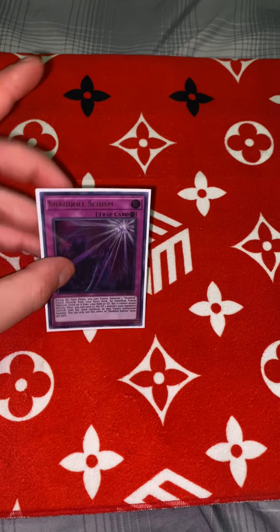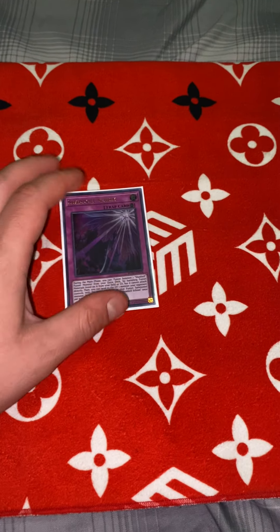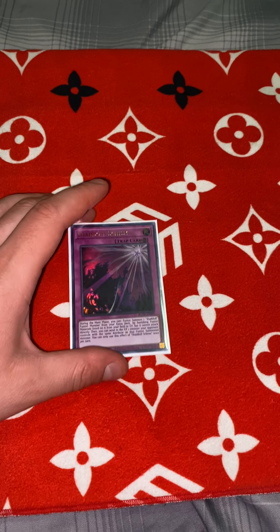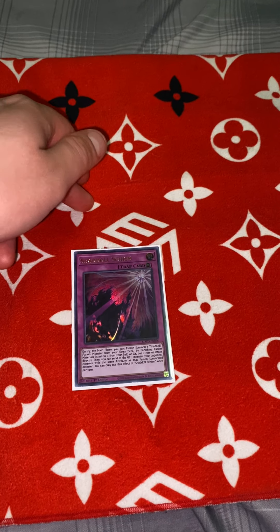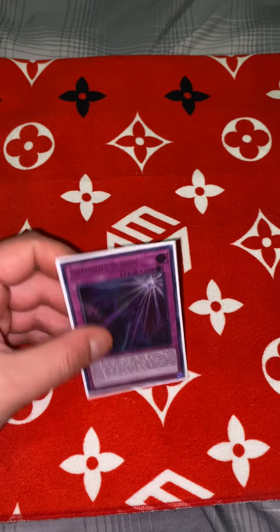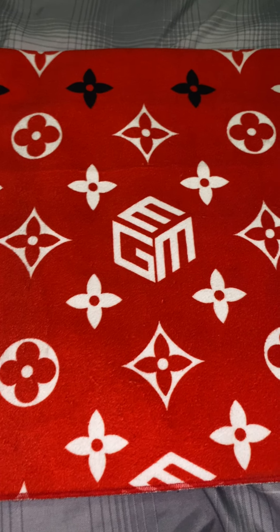Probably the best card in the deck is Shadow Schism — it's an instant Winda. When you play it, you send one monster on the field matching the attribute of the fusion monster you summon. So if you summon Winda you can send a DARK attribute from their side; if you summon Construct you can send a LIGHT attribute. It's spot removal that does not target — it's broken.